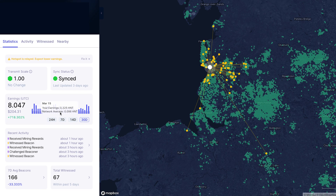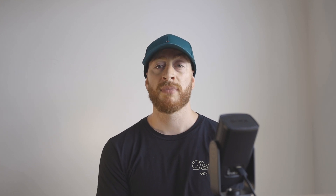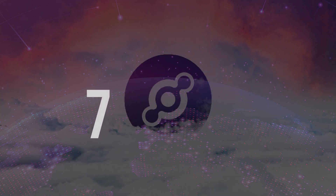The Panther X2 is earning approximately seven dollars per day, which equals around eight HNT per month. Comparing the earnings side by side, the Bobcat slightly edges the Panther X2, mainly due to the Bobcat witnessing more beacons. Even though the Panther X2 has more witnesses, the goal is to have your antenna witness more antennas rather than just being witnessed. Also, the Panther X2 currently has a relay, so I will be removing this relay and monitoring the results.